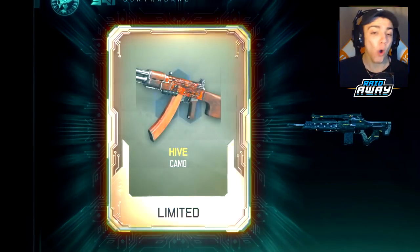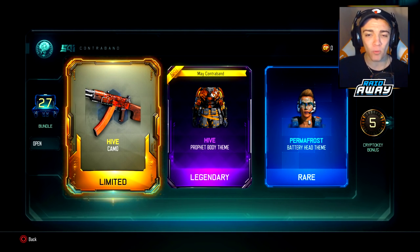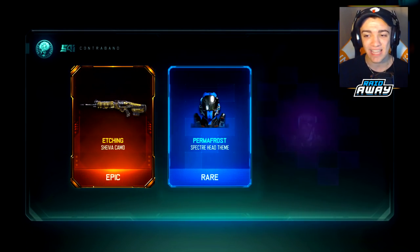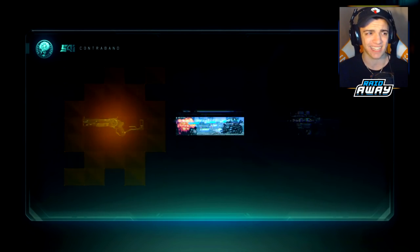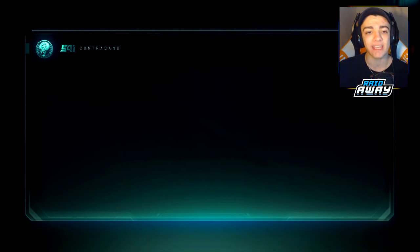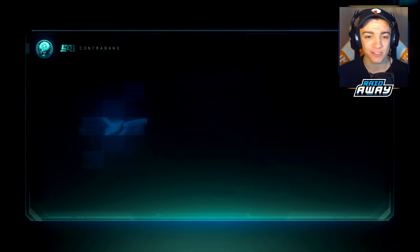There it is! Brand new limited time camo — there it is, the Hive camo! It also goes along with the Bee calling card you can redeem on Black Ops 3 for free. I don't know why they're doing a beehive theme, but maybe because it is spring, which makes sense. Drop a like — I'm probably going to have gameplay of that camo on my channel. Let me know in the comments if you guys have the Hive limited time camo. It really is like a spring update — the flowers bloom, the bees come out. It all clicked.